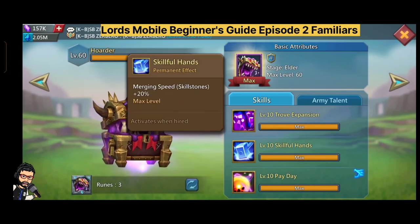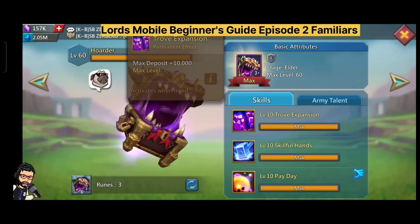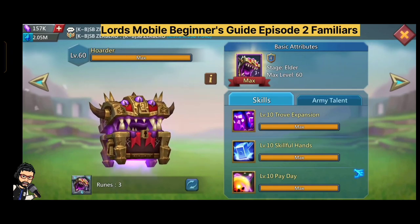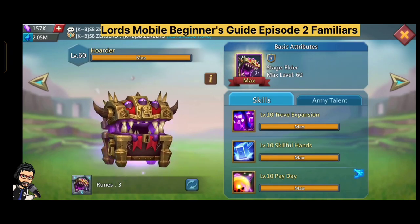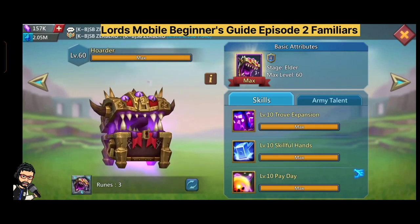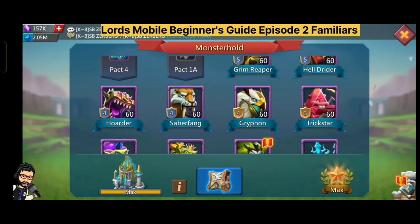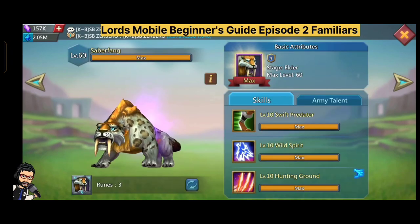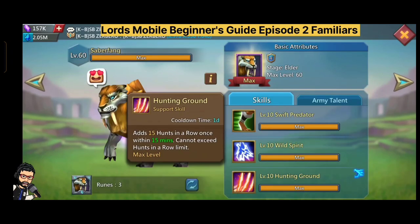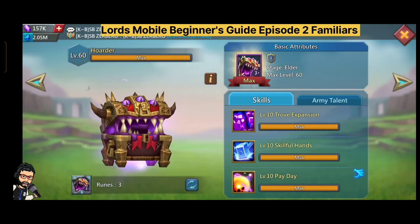Holder provides jewels, and you can't get jewels from anywhere else — it's the best familiar for that. Sometimes I got gold jewel, gold range attack, and gold cave attack jewels from this familiar. It also increases the max deposit of your treasure troop by 10,000, so you will get 20,000 more gems monthly from your treasure troop.